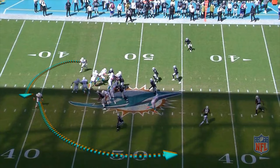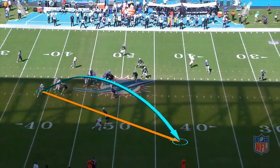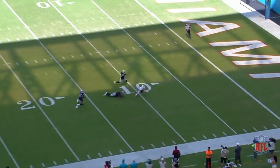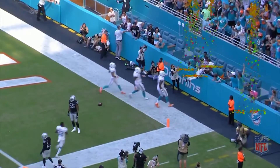Albert Wilson takes the reverse, Jakeem Grant running the wheel down the sideline. Look at the Raiders' safeties — completely out of position. Can Albert Wilson make this throw like a butterfly with broken wings? He executes it perfectly. The ball dies in Jakeem Grant's hands, and Grant ends up in the end zone. Pretty soon, inside Dolphins Stadium, celebrating with the fans.